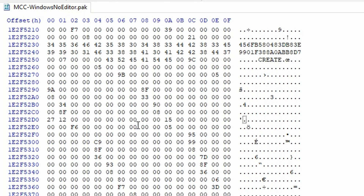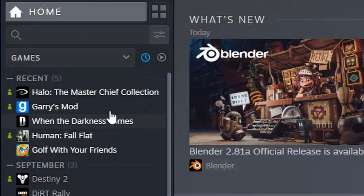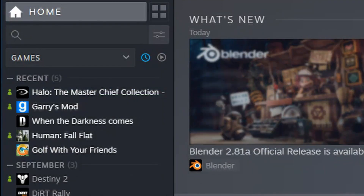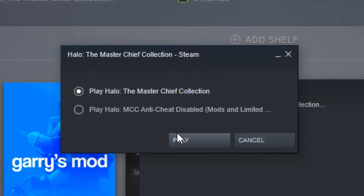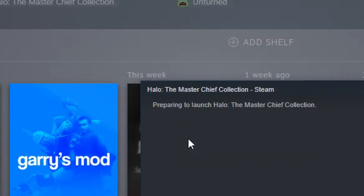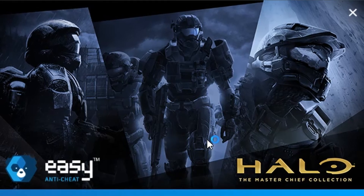And that's it. Now Forge is unlocked and the logical statements are in place. Now you're free to go back to your Steam Library and run Master Chief Collection. Keep in mind, you can actually play Forge with anti-cheat enabled — it's just that you can't have any modded maps in your maps folder.